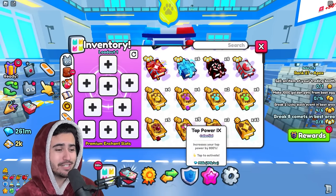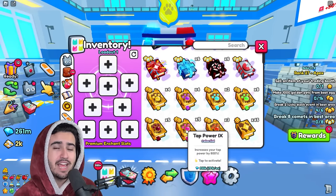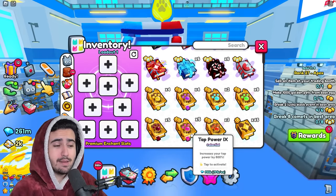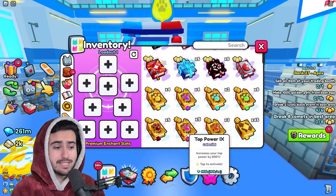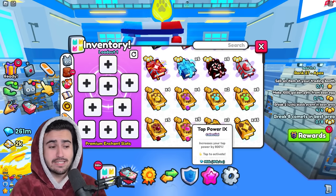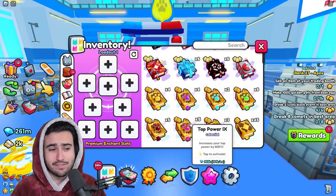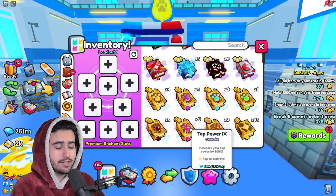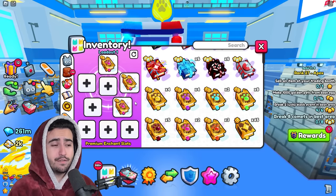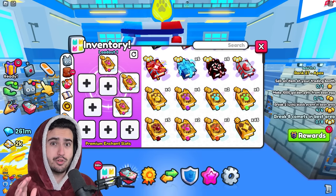This loadout is a setup of just three different enchants, but each one is super important in its own way. I never thought I'd say this would be the main part of a loadout, but for this update, Tap Power 9 is actually going to be the base of what you want to use to destroy this chest quickly. According to Big Games' API, the max amount of power you can use without diminishing returns is 1920%. Each Tap Power 9 book gives you 800%, so we're going to be using three in our setup. I will show a free-to-play setup later if you don't have these three slots.